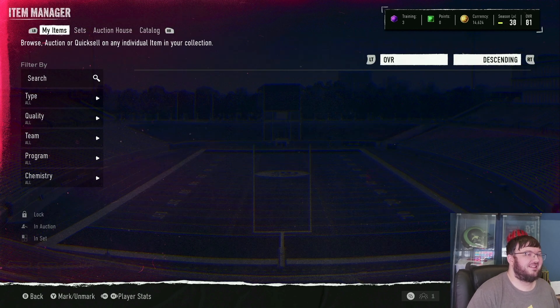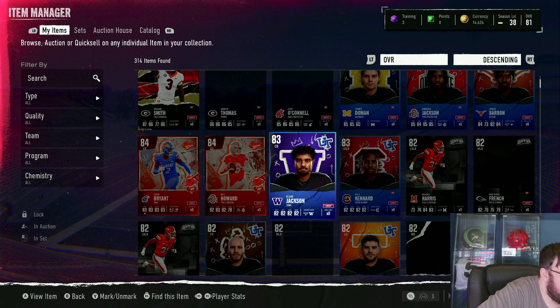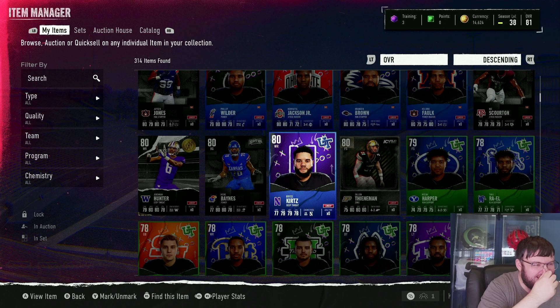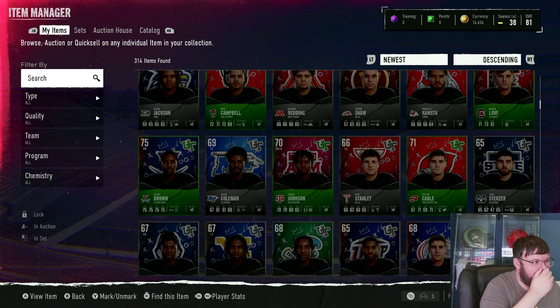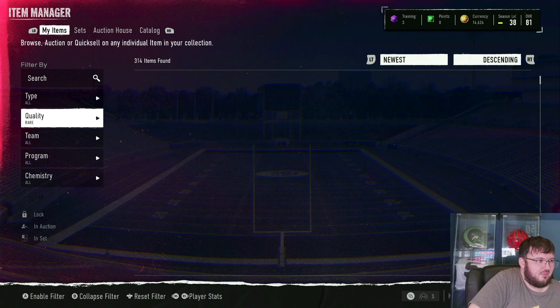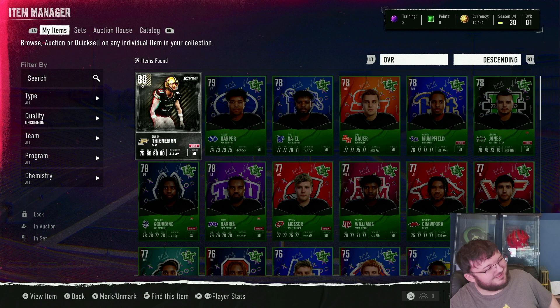Did we pull anything good? Please tell me what we did. We pulled an 82 overall — Harris. Is that all we pulled that was good? Bro, is that all we pulled? I was about to sneeze because all that freaking blanket is in my nose now. So we pulled Harris — that's one card we definitely pulled. That's all we pulled. I quit, bro. I quit.